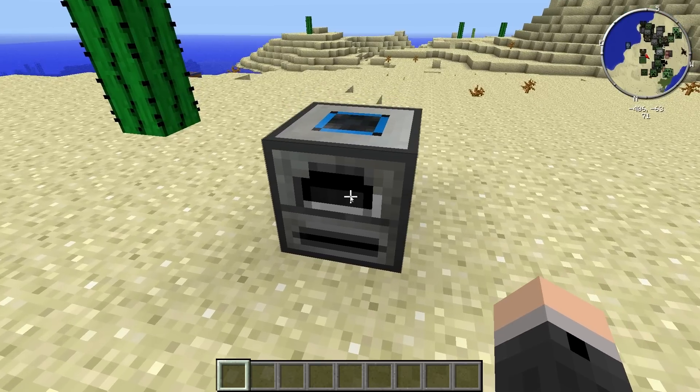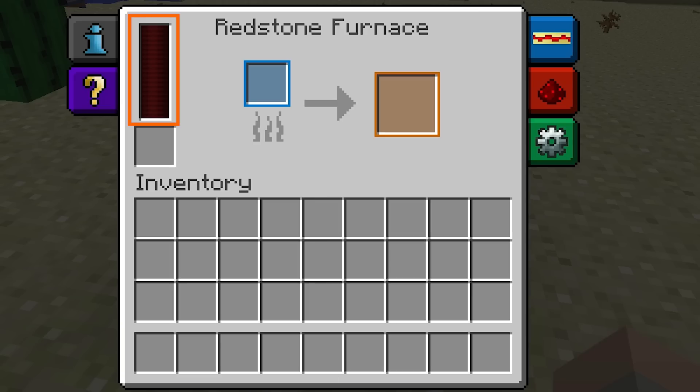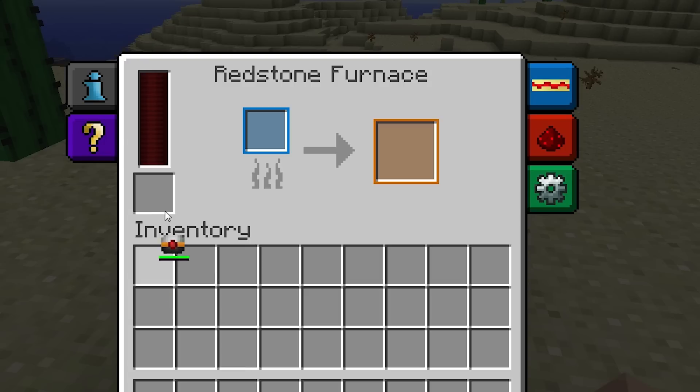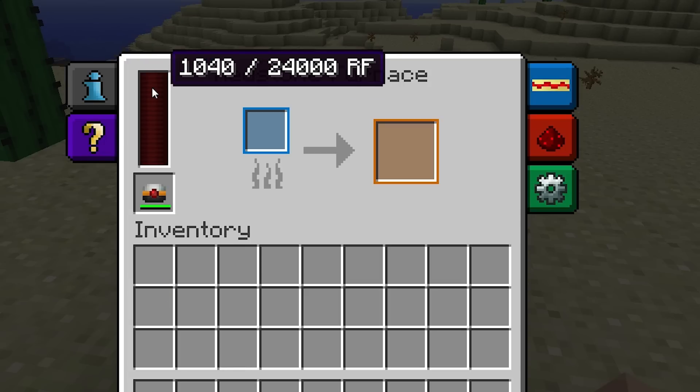Once crafted, right-clicking on it will bring up its interface. This bar on the left displays the amount of Redstone Flux available in its internal buffer. It has a maximum capacity of 24,000. Redstone Flux can be brought in via Thermal Expansion Energy Conduits, but for this example I'm just going to place a flux capacitor here in this box and it'll move some Redstone Flux into the internal buffer.